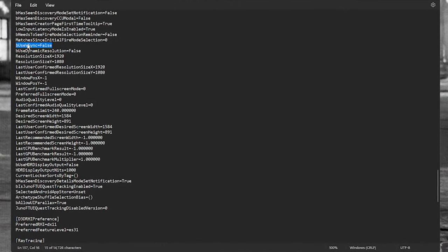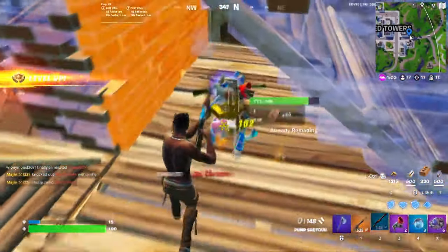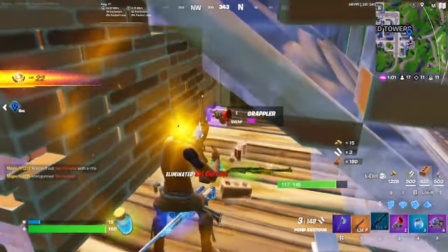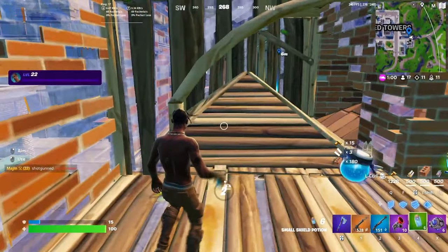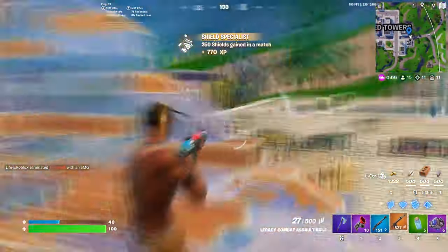V-Sync — make sure that is set to false, unless you have a very low-end PC and rarely break 60 FPS. In that case, you may want to use V-Sync, but you need a proper V-Sync setup — watch a separate video on that.